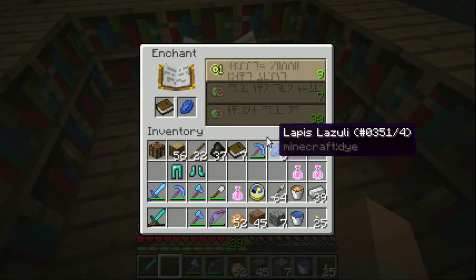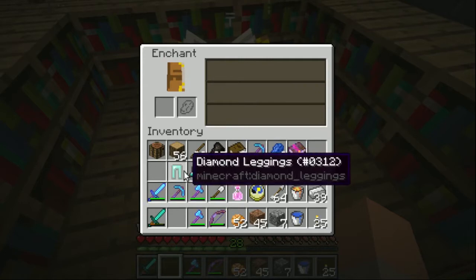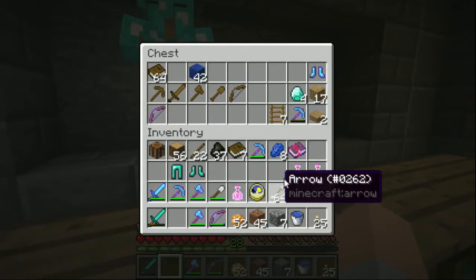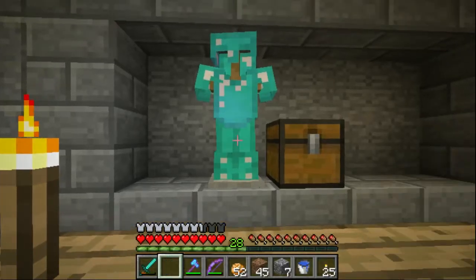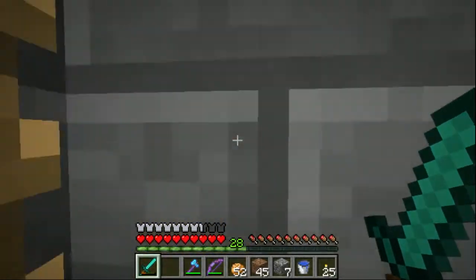Let's just do a level one to reset this. Let's see what we got here — unbreaking three, nope, protection three, nope, unbreaking three again. Fire two, bane of arthropods — we'll worry about that stuff later. Let's do these away first; we'll get our full set eventually, there's no doubt about that.